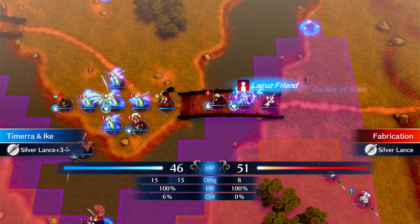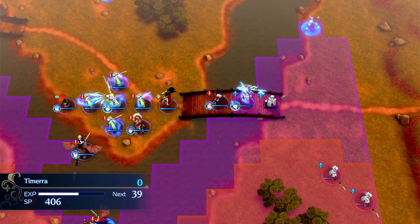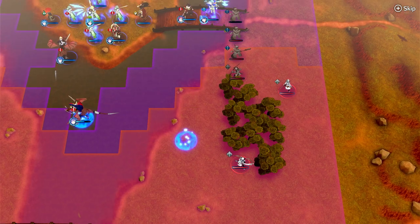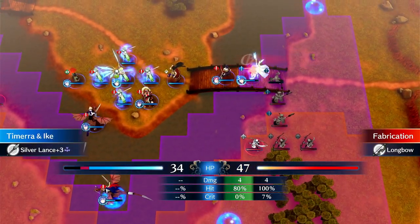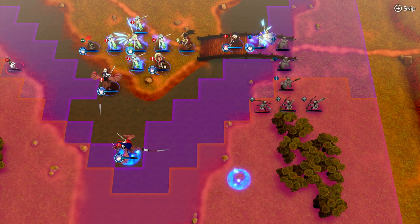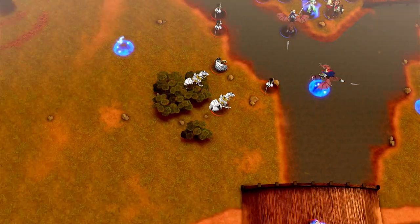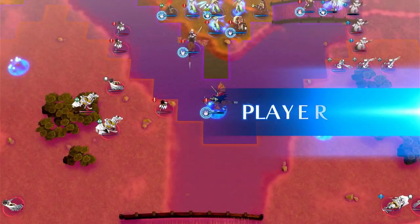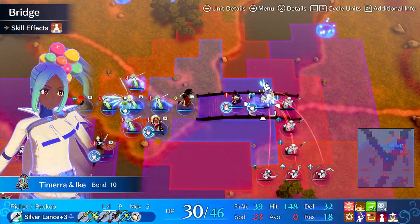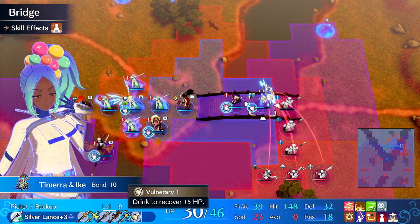Here she is holding down this position. She can trigger Sandstorm on counterattack — and now that enemy is basically dead. It's really nice to be able to counterattack and trigger Sandstorm, avoid doubling, tank physical and magical, taking half damage on top of her decent res. Her res isn't insane, but it's definitely better than your average tank.